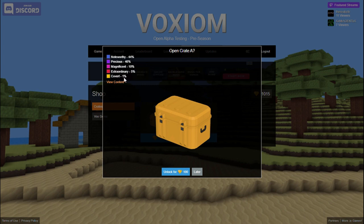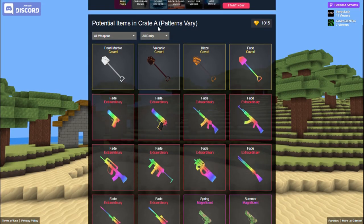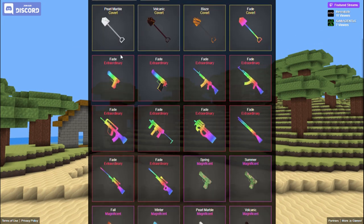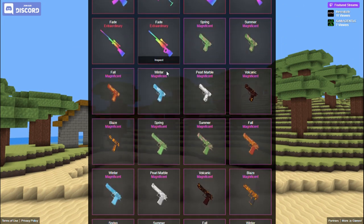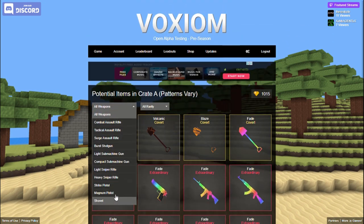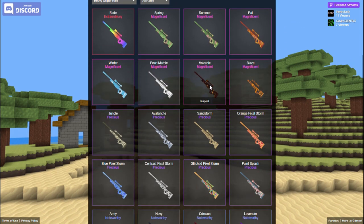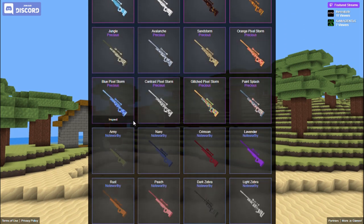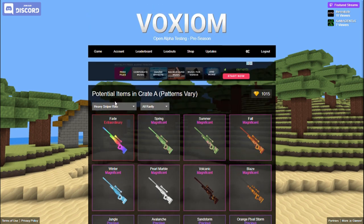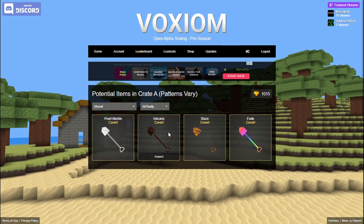Covert is very, very rare. Let's take a look at the content — there are different patterns, patterns may vary. There are skins: covert shovel skins, extraordinary skins, magnificent skins. Looking at the sniper skins — that's what I really want. Heavy sniper — oh, volcanic, that looks pretty sick. Fate is extraordinary, so that's like the most rare type. The volcano shovel skin looks really sick too.